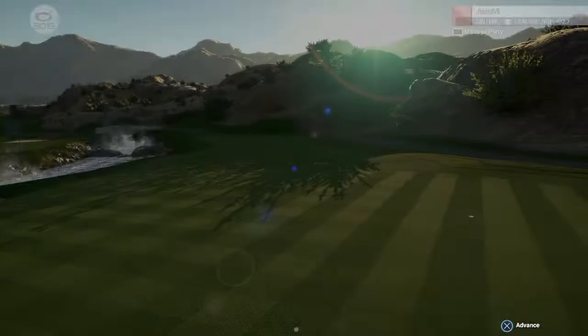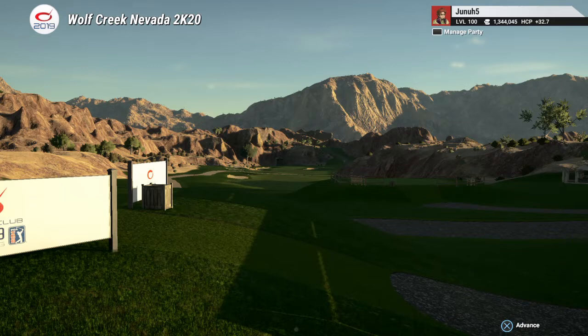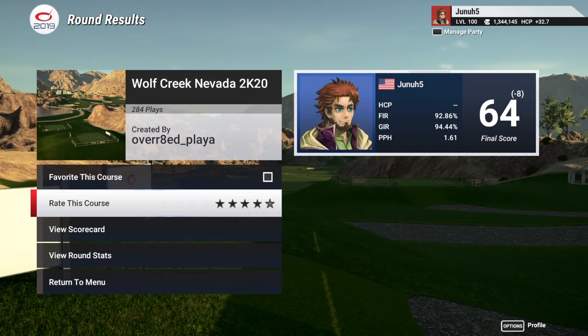Ending off a fantastic round of 8-under today — not too bad. 8-under, no bogeys. Have a good time out there, we'll see you next time. I hope you guys check it out — Wolf Creek, Nevada 2K20. Definitely worth a play. I wouldn't say it's a five-star course, but it's definitely a four-star course. Really well done — I had fun. Hope everyone takes care. We have about 95 subscribers, so we got to get to that 100 mark. I don't know when I'll get a video up for you guys next, maybe in a couple days. Alright, take care — Junify, I'm out.